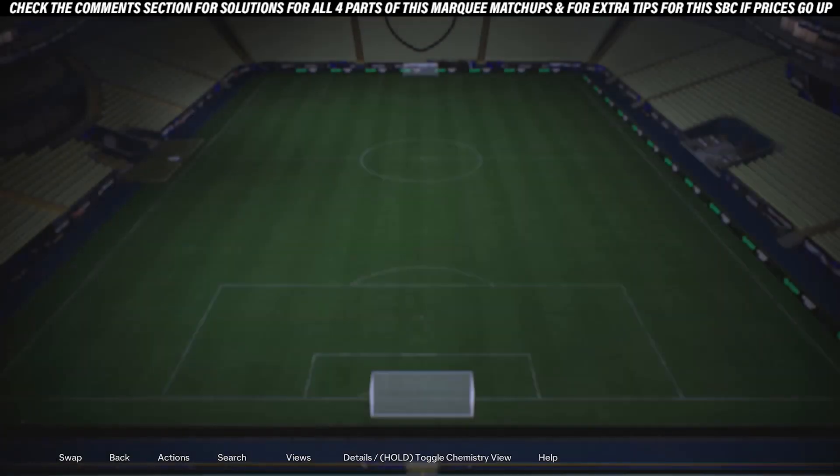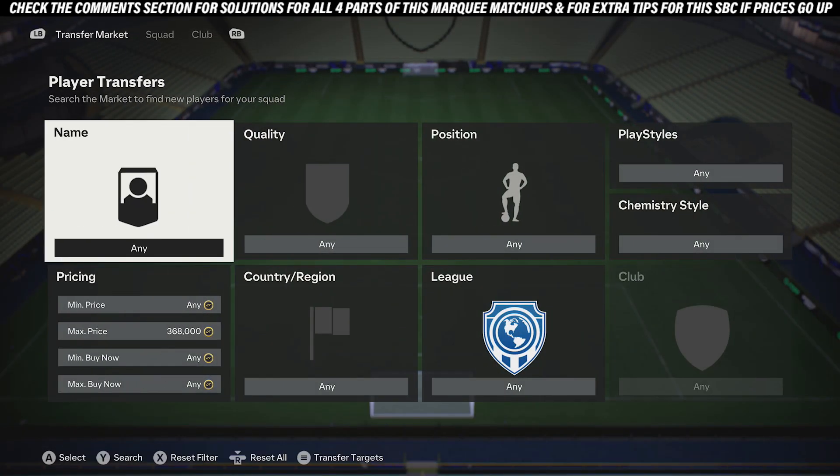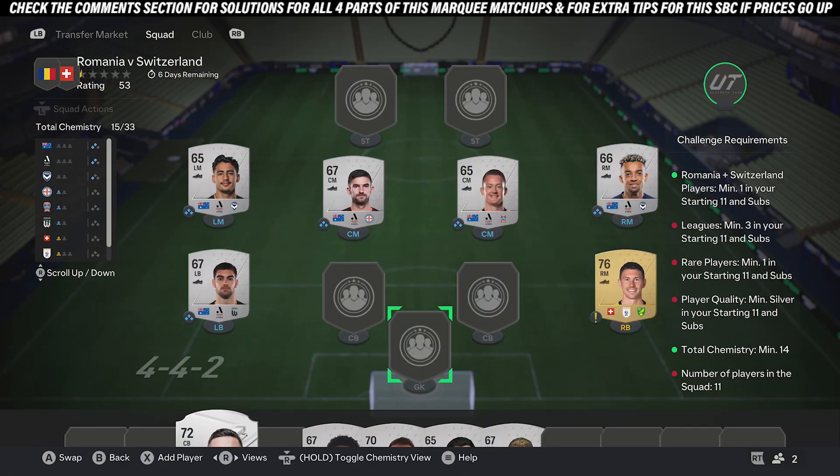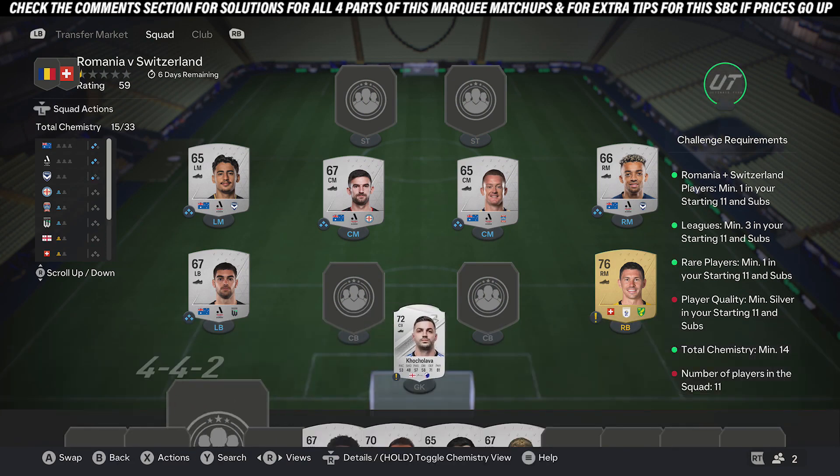Once you've done that, just pick up any rare silver player in the game. This guy is 350 coins — doesn't need to be him, just jump on the market and search up any rare silver card, pick them up, and put him in the team.